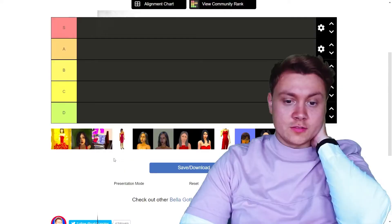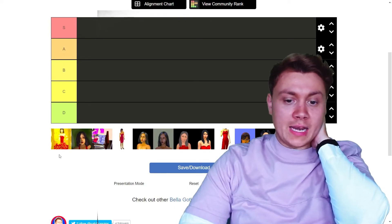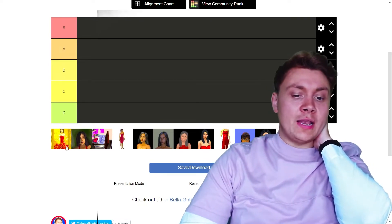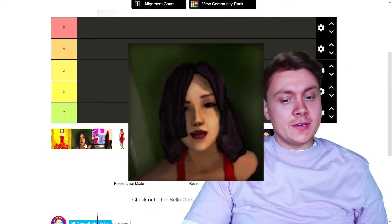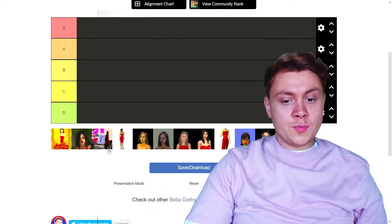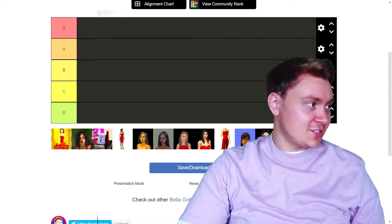There are a few — let me just show you. So as you can see here, we've got different Bella Goths. The first is a Bella Goth painting that came with the Sims 3 store. The second one is a Bella Goth portrait from the Sims 2. The third image is unfortunately cut off.